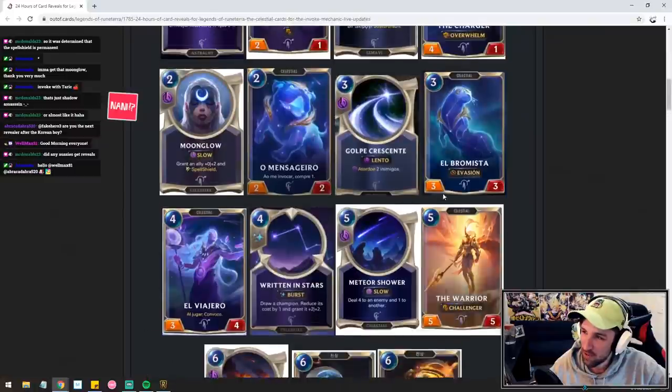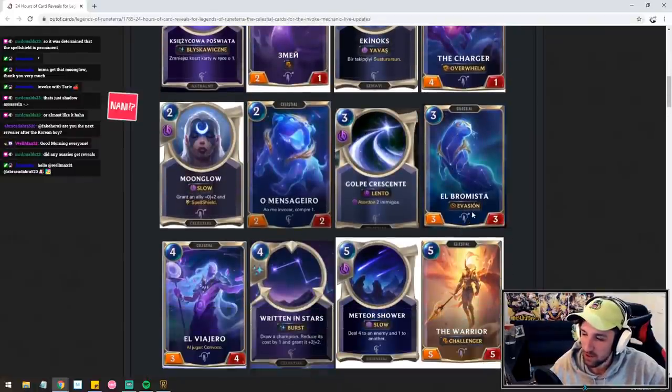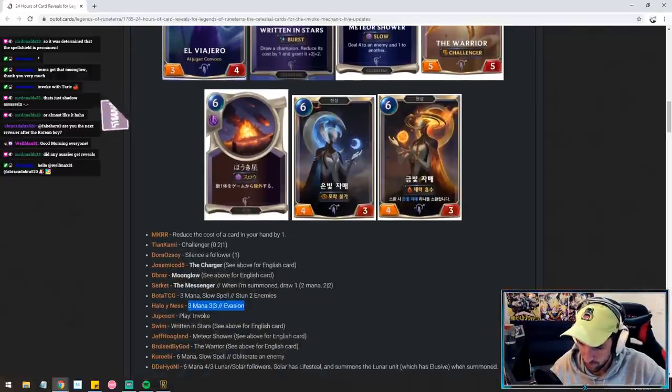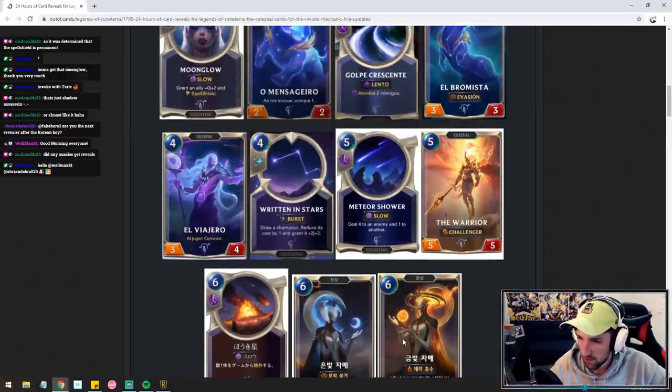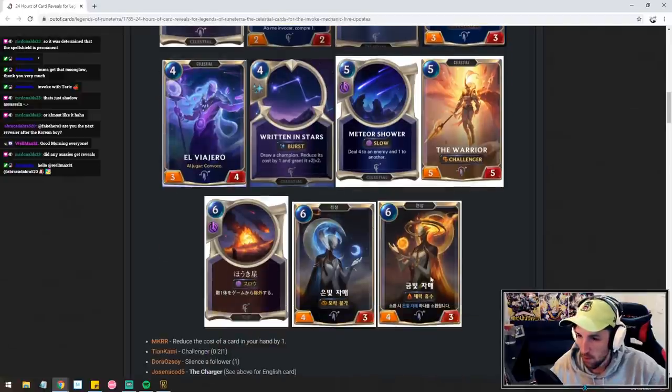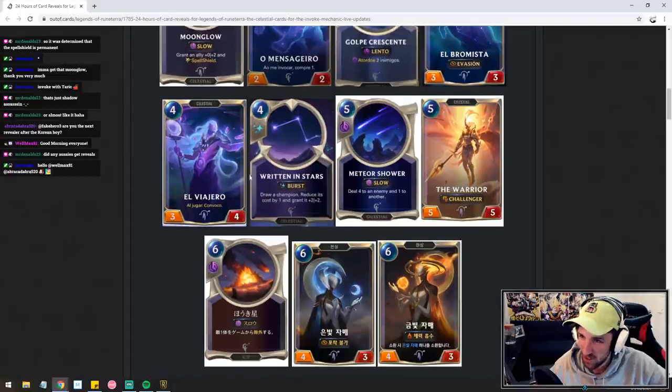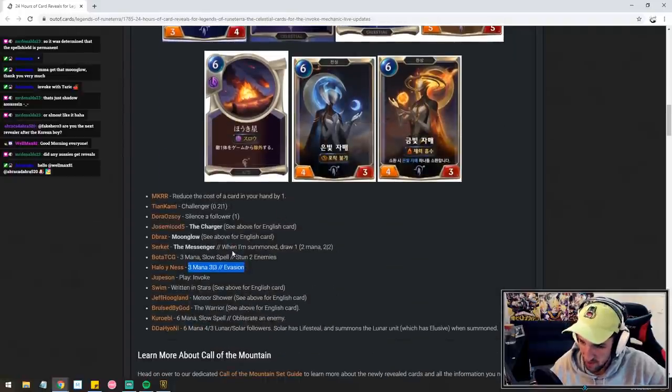Three mana three-three with elusive — this card is pretty good. Don't think we need to say much else about that. As we start to get higher in terms of the value of these cards, a lot more of them are going to see a lot more play. From four mana upwards you'll see this getting played a lot more now.